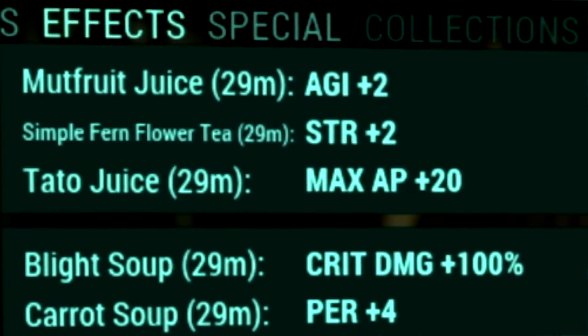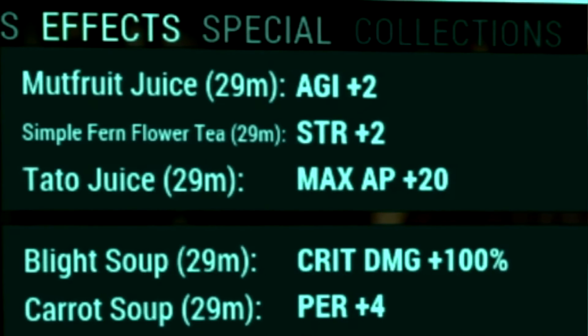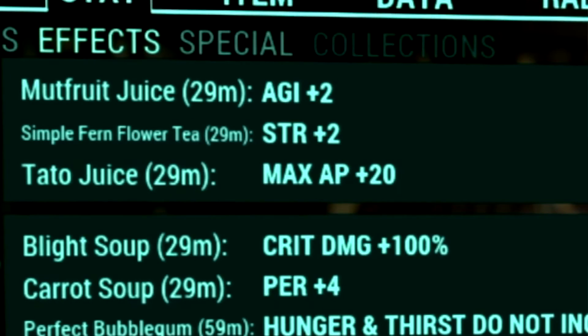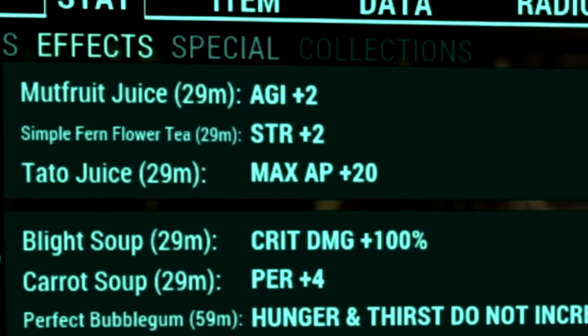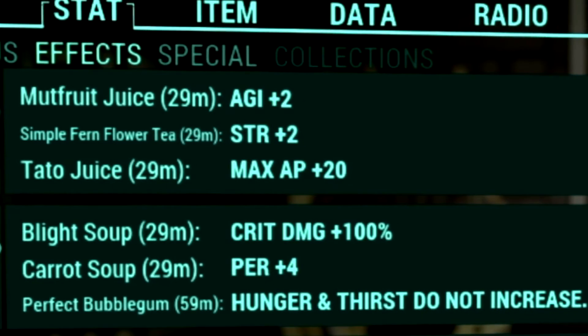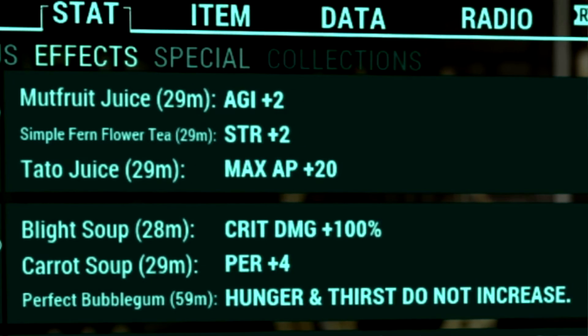Over in our buffs, starting off with our food buffs, we have Mutfruit Juice to get a plus 2 to our Agility, Simple Firm Flower Tea to get a plus 2 to our Strength, Tato Juice to get a plus 20 to our Max AP, Blight Soup to get a plus 100% to our critical damage, Carrot Soup to get a plus 4 to our Perception, and of course a perfect Bubblegum so that our Hunger and Thirst meters do not increase.